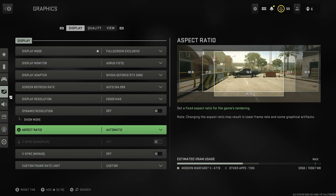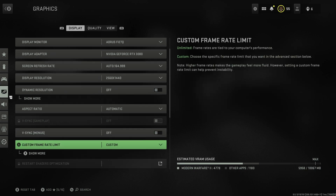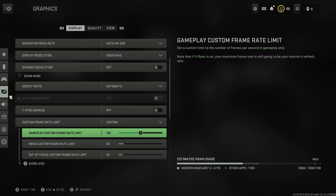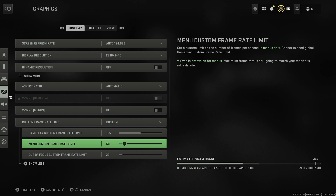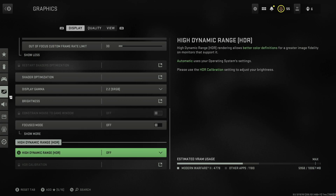You can leave the aspect ratio on automatic, unless you've got an ultra-wide screen. I would leave VSync off, but you can have it on for menus. The custom frame rate limit is interesting - I set it to the refresh rate of my monitor for gameplay, then 60 for the menu and 30 when out of focus, so you're not drawing more power from your GPU than you need to when you're not even looking at the game.